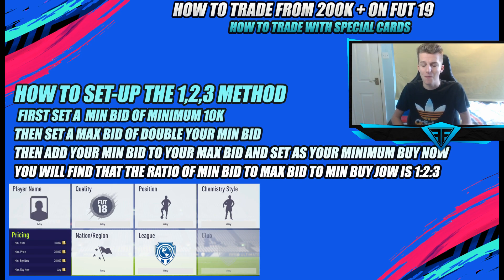This worked really well back in the day, even when there weren't price ranges. I remember I got myself a Neuer and flipped a million coins on him, flipped a few hundred thousand on a team — I think that was back in FIFA 14. It was such a good method, and it's called the one-two-three method.